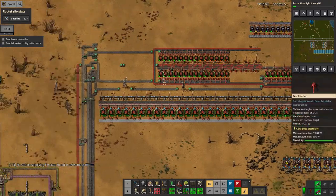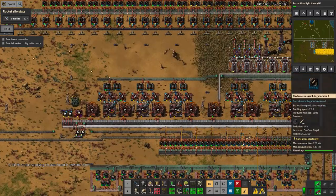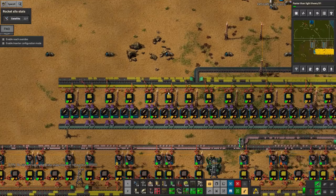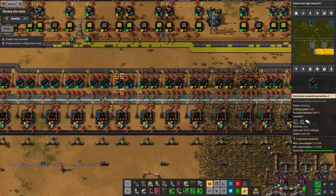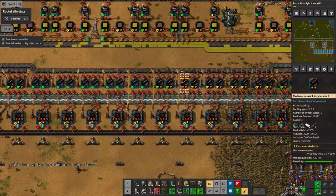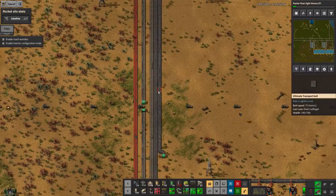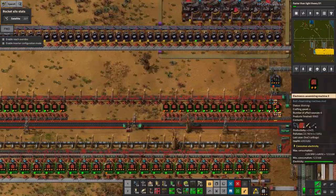I've been looking at the red circuit construction and trying to work out how to get more being produced. I've got extra belts coming up here from the resistor factories - this is why I'm making so many resistors - and from the transistor factories. The problem is I also need exactly the same for transistors, because they both get through something like five transistors and five resistors per red circuit board. That's a bit hungry.